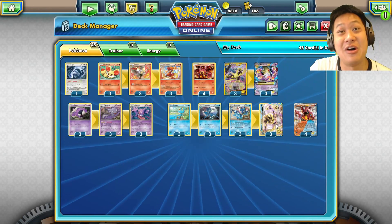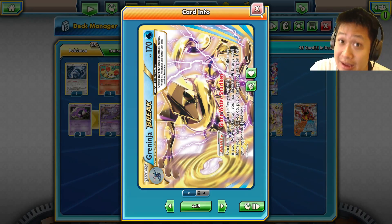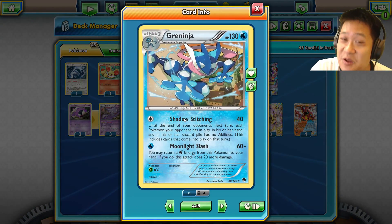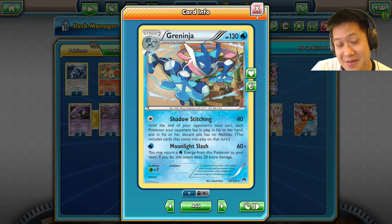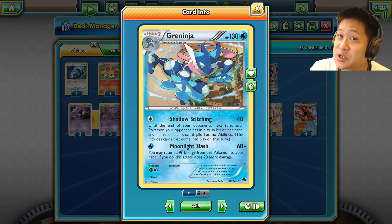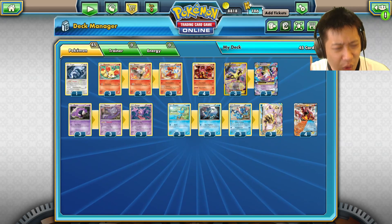There are lots of combinations — basic plus basic, basic plus evolved, evolved plus evolved. Greninja is a bit weird because it's purely evolved, but it made it to the World's Finals and it counters Volcanion pretty badly because Shadow Stitching shuts down the Steam Up ability and hits for weakness. Try to keep it to the minimum — two main attackers, maybe some support-type Pokémon.